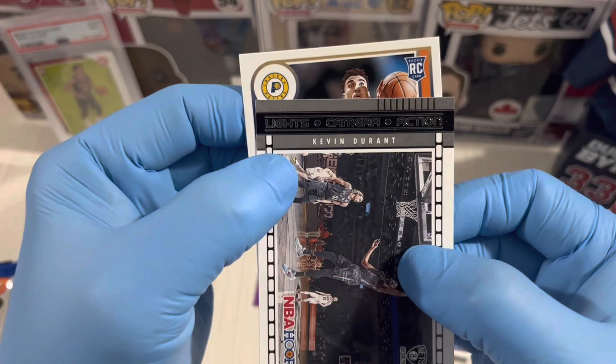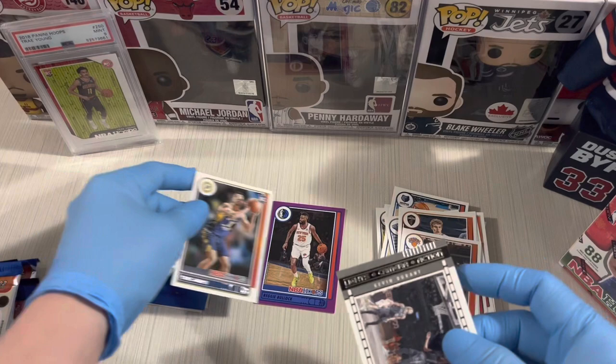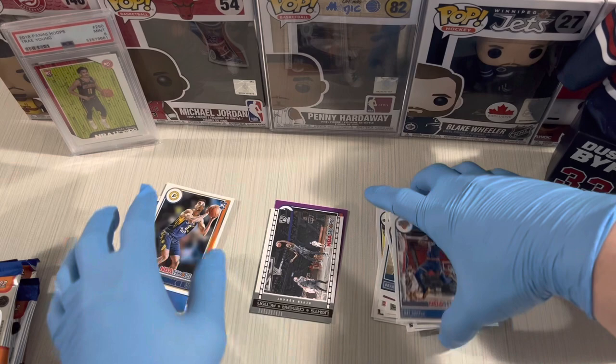Chris Duarte, Indiana Pacers. Nice insert — KD lights camera action card.